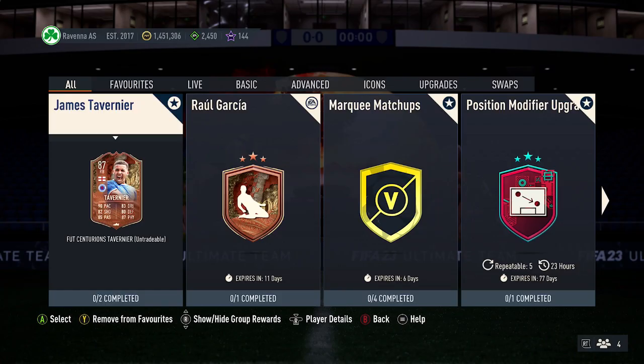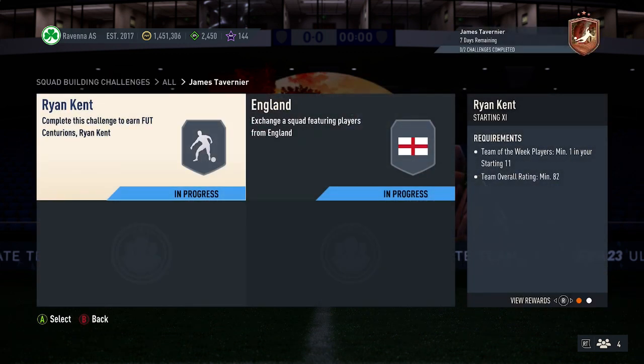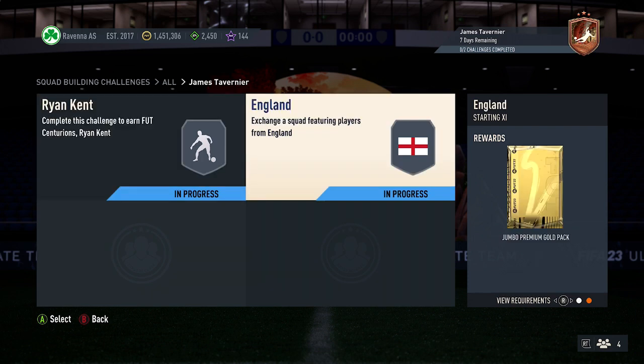All right guys, let me show you the cheapest solution for the James Tavnir SBC on FIFA 23. So for this SBC, it only costs around 60,000 coins. You also get a Ryan Kent card back, and then a Jumbo Premium gold pack.